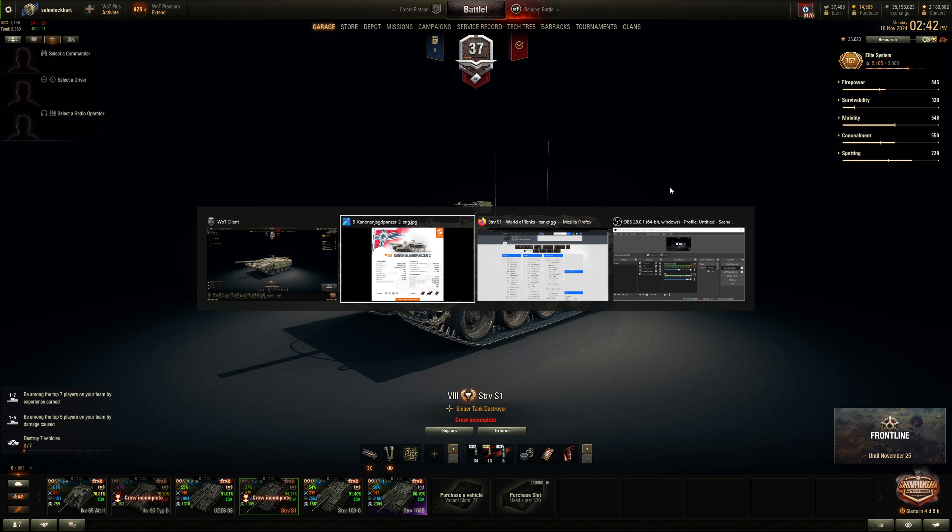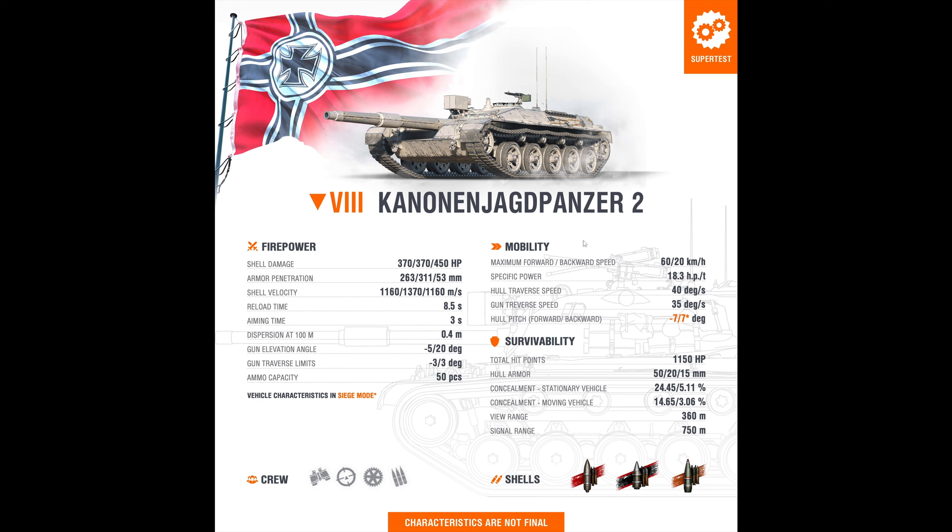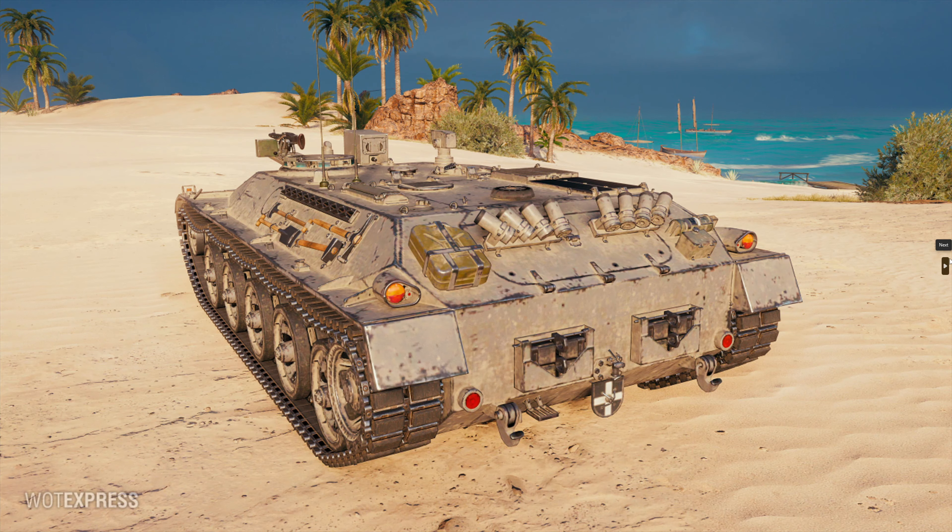The upside to the Kanonenjagdpanzer II is you have more DPM. Penetration does get cut, alpha does get cut, but you fire a lot faster — more rapid firing. Alpha is only 20 less, and I will trade 20 alpha for better camo and better DPM. I'll give away the penetration and shell velocity — that's fine.